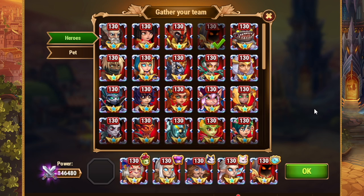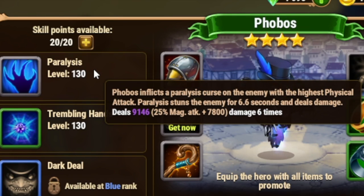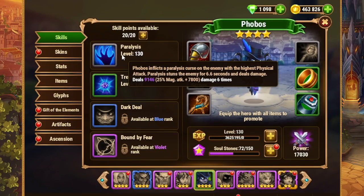In a team like this, he's extremely easy to counter using Phobos. That high magic damage team — nobody else on that team is doing physical damage. Phobos' ultimate inflicts a paralysis curse on the enemy with the highest physical attack. This is going to be Sebastian 99% of the time in twins teams and other mage teams. Use Phobos — he cannot block the paralysis. This is going to take care of that enemy Sebastian very quickly.